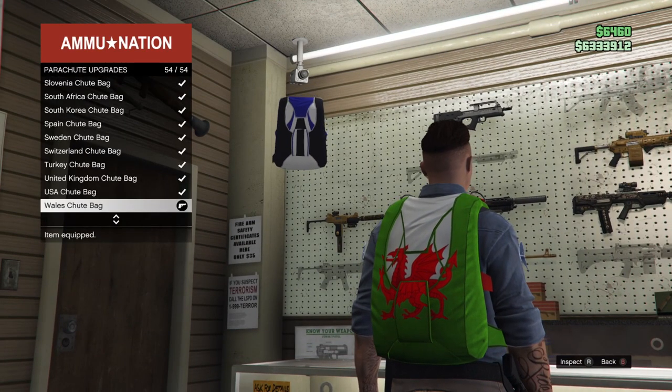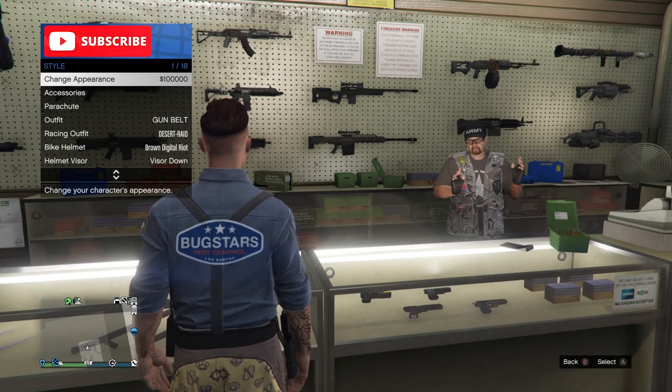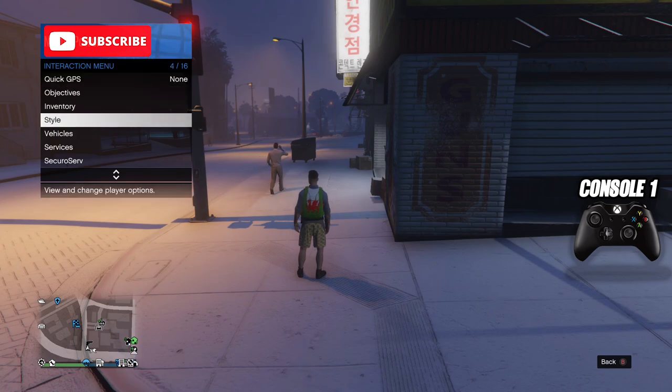Now once you have all these requirements you can start the glitch. The first step is to go into Ammu-Nation and purchase the whale's parachute bag. Once you purchase the whale's parachute bag, go into your interaction menu and equip the parachute bag. Now put on the outfit with the Cayo Perico duffel bag.